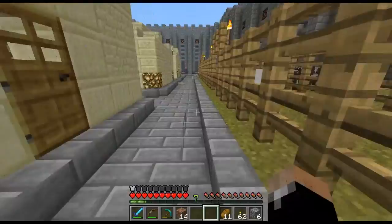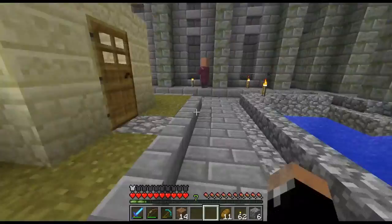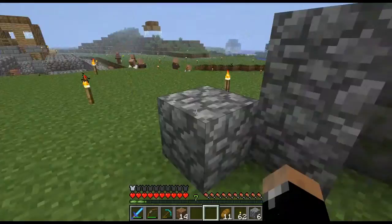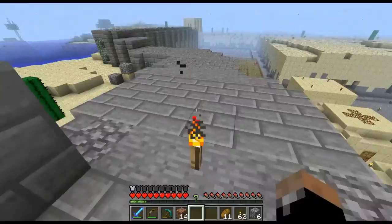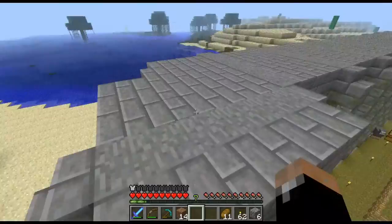Which brings me to something I'm kind of curious about — people that get HD texture packs and use mods and graphical enhancements, but then they turn fancy graphics off, use no view bobbing. View bobbing is small — it's basically the hand bouncing up and down or the diamond sword bouncing back and forth. It's that kind of detail that makes the game. I don't understand why you would enhance the graphics, only to unenhance other things.